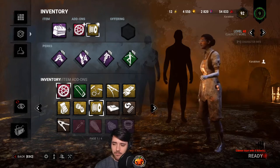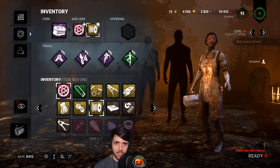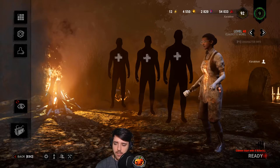If four people are in Survive with Friends and you're the killer against them and they all bring an engineer's toolbox, brand new part, and wire spool — move on, move on to the next game. You won't win that one. It's going to be the killer's perspective on what's overpowered that survivors have currently, because I believe the game is very survivor-sided at high ranks.